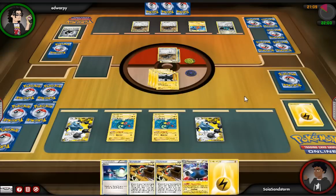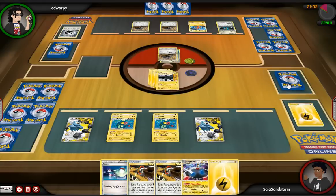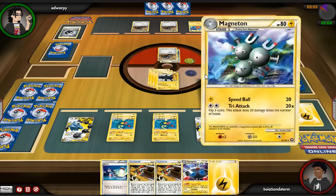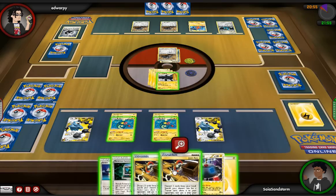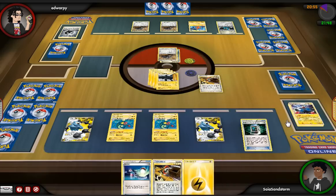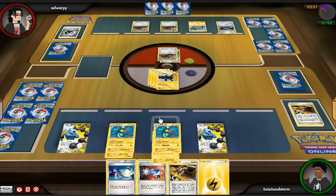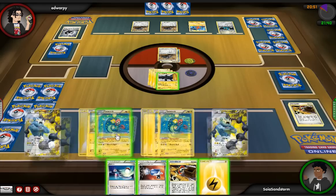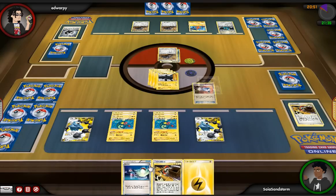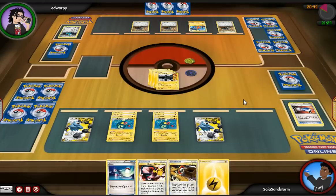Things are looking pretty good. I notice he's charging up the Cobalion on the bench, so I want to try and Catcher it out. Especially since it has no special Metal Energies attached, that means Zekrom can one-shot it with a Bolt Strike — that's pretty key. He actually discards one of my Catchers, which is even better, because now I can just discard the Magnezone and the Pachirisu since I don't need either one of those cards, and I'm just going to Catcher. First I attach more Energies to my Eels on the bench so if he catches up an Eel I can just retreat. I go for the Bolt Strike, take it out, and that's a huge threat out of the way.